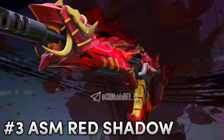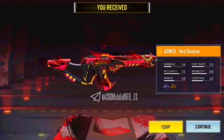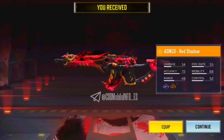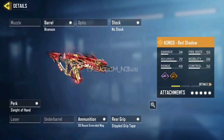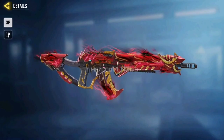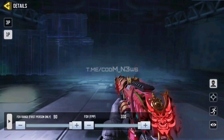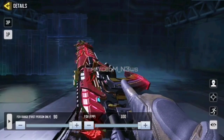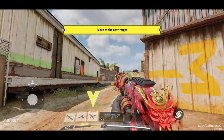The number 3 spot goes to ASM10 Red Shadow. This is finally the best legendary weapon skin for ASM10 so far — we had Bunker Buster and Abyssal Agent before, but personally this is the best. The color combination, the aggressive touch, the vibe, and the flames coming out in red and black give it an amazing look. The FPP view is beautiful, the iron sight is clean, and it looks great even during a match. No cap, best ASM10 skin so far.